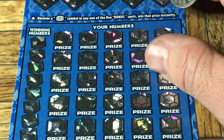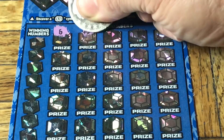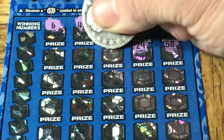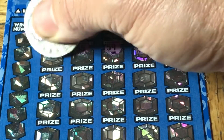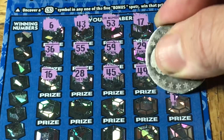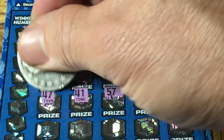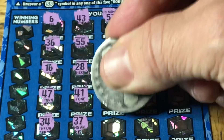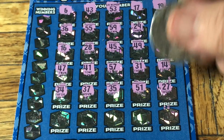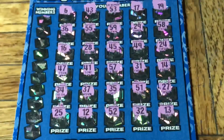For this one I'm going to try a symbol search just to mix it up. Ticket three player numbers: 6, 43, 53, 17, 19, 58, 29, 59, double nickels, 36, 16, 28, 45, 49, 24, 14, 31, 57, 41, 31, 34, 37, 35, 51, 27, 13, 32, 52, 12, and 25. No symbols found.